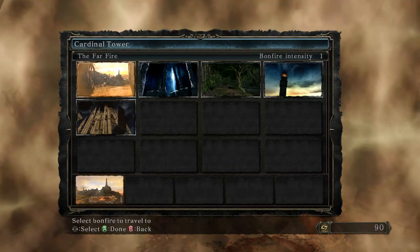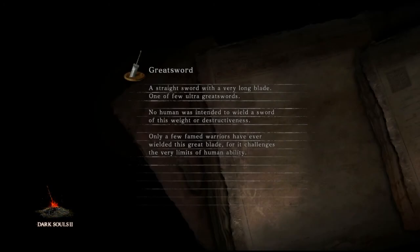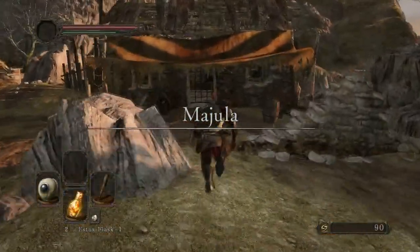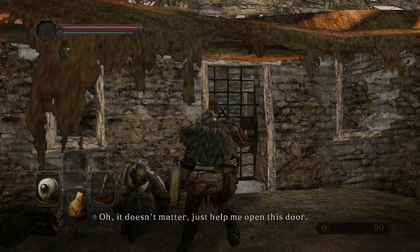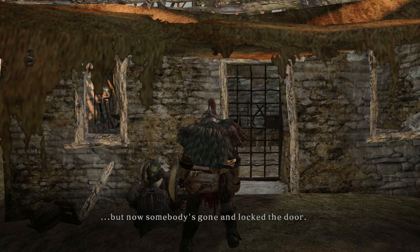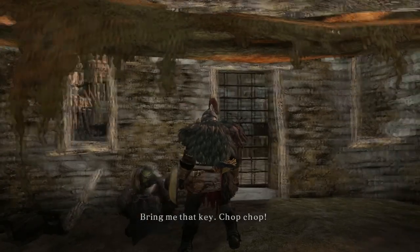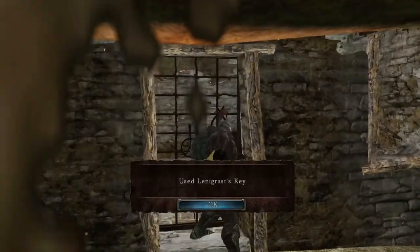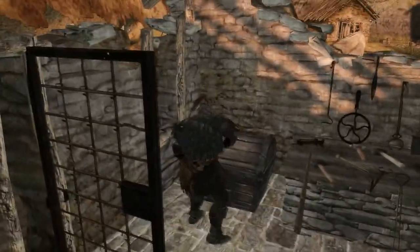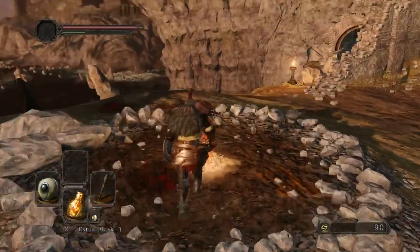Going to Majula. This guy is the blacksmith - he needs help opening this door. He packed his tools in there and somebody went and locked the door. I got the key buddy, here I'll open it for you. In here there's a short bow but that's not quite what I was thinking of - not particularly useful. Let's refresh the bonfire here.